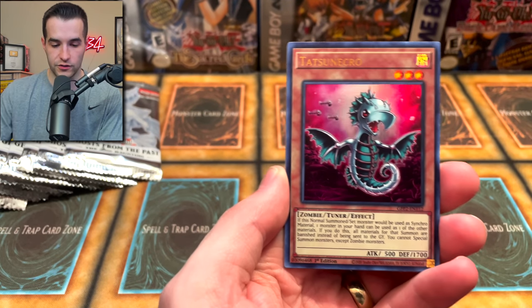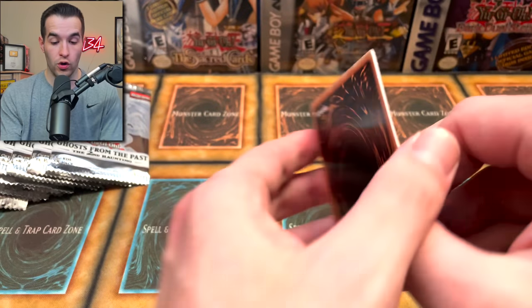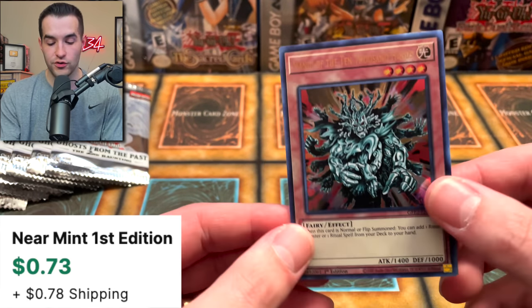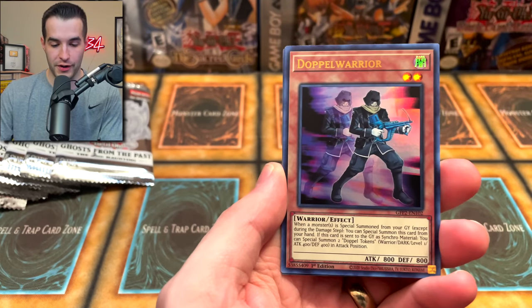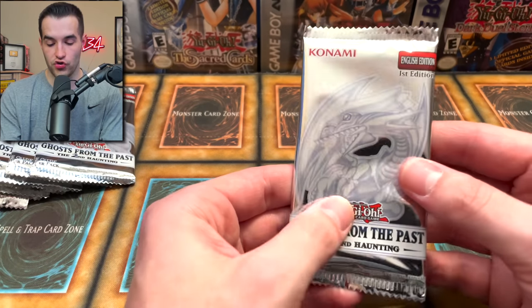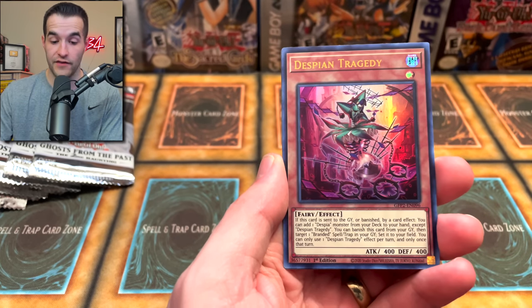Make sure you guys tune in for those live streams this week. Ferris — beautiful. We are pulling a lot of good cards. Vion — that's the first time we've seen that one. Ancient Sanctuary, Sky Chaos, Greffer, Brood Enforcer, and Manju of the Ten Thousand Hands — another printing of Manju. This has been already a crazy opening — Ghost from the Past 2 is not disappointing. Doppel Warrior, Fallen Sanctuary, Mystical Shine Ball. We've got a Chimeratech Fortress Dragon. These Ghost Rares are amazing. Ghost from the Past 1 I loved, but Ghost from the Past 2 I love even more because it is that great.